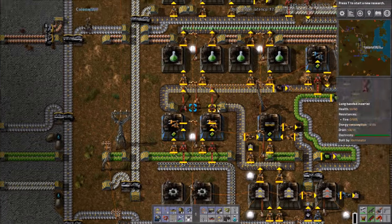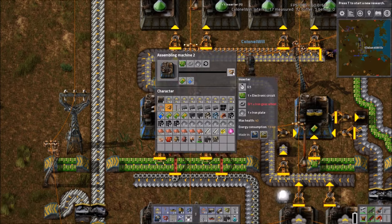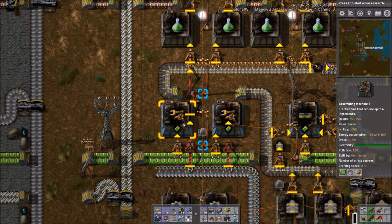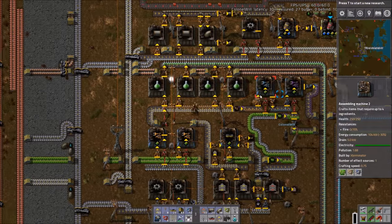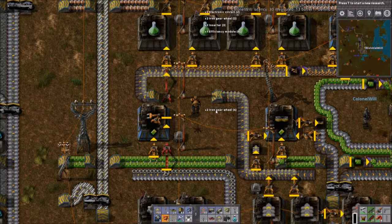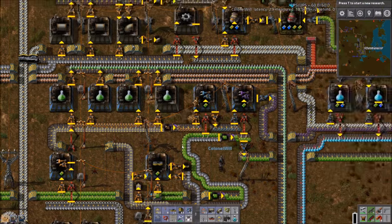This is something I want to change quickly — another instance of too much production. In the Surter Factory, these assemblers make at 0.5 speed base rate, and these take six seconds base rate, so one of these — considering they're the same assembler — can support 12 green science assemblers. These are actually a lower level assembler so it could do even more. I'm going to remove this one.